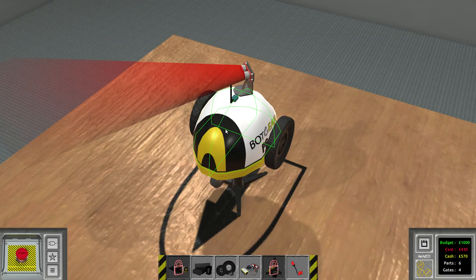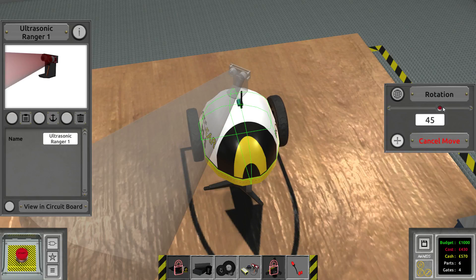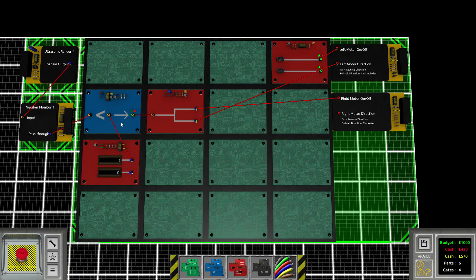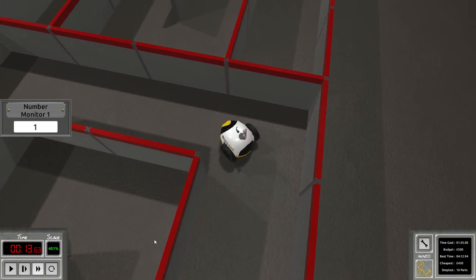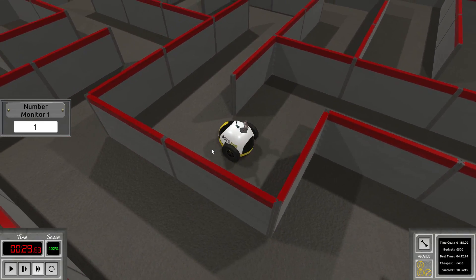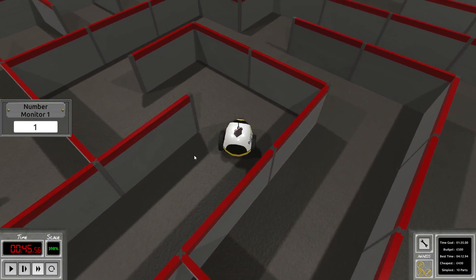So what if we did everything the other way around? What if we placed the sensor towards the other side — move that part to plus 45 degrees. Then we need to switch around the circuitry a little bit. Let's see how it behaves this way. We're taking this turn, of course much faster than previously. Turning towards the left might be better in this particular maze. We will see.